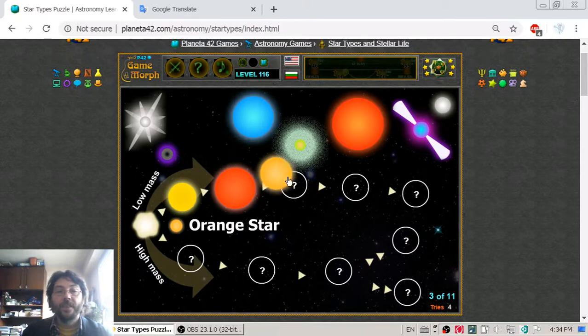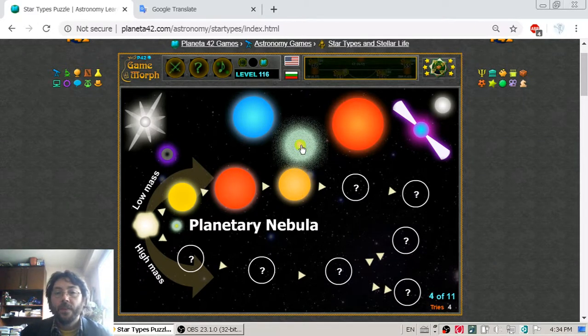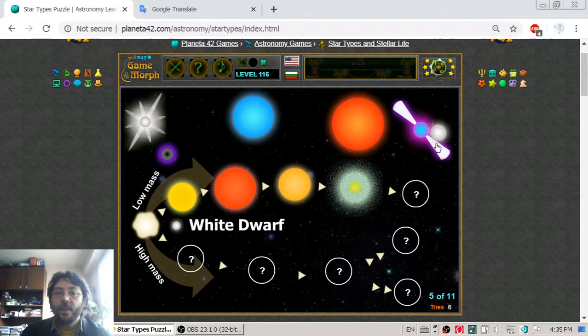The next stage in lower mass stars is the orange star, which is an optional stage. After that, the stars become a planetary nebula. These low mass stars are losing their energy, and in the next stage they become small white dwarfs.